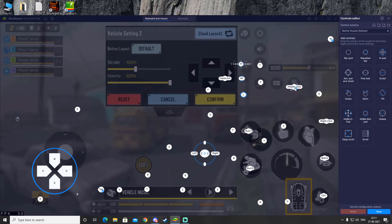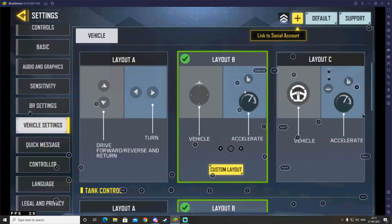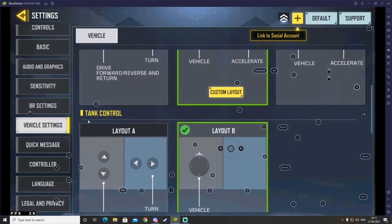The middle mouse click there is a little bit weird, so just go ahead and add a middle mouse click — left click and select Middle Mouse and it will be set. Just so you know, middle click will be your ping. After making sure everything is okay, go ahead and save, then click Confirm in the controls editor.